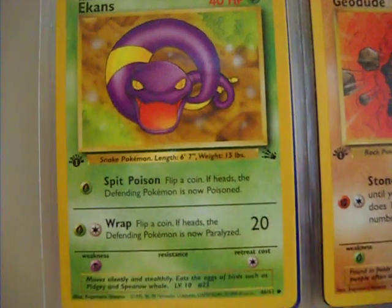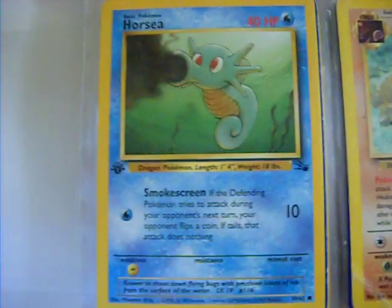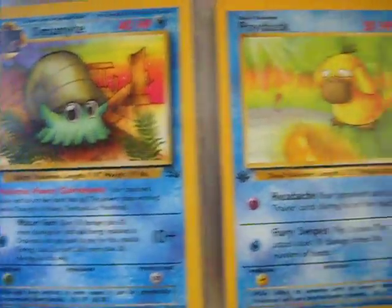So this is the second set ever released by Pokemon, I'm pretty sure. And also one of the smallest sets ever — actually this was the smallest set ever. Only 62 cards. Because you'll come to the end of it pretty soon.